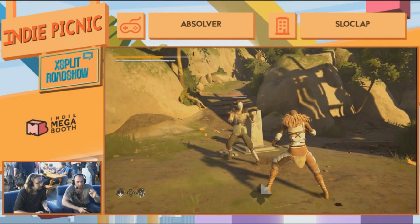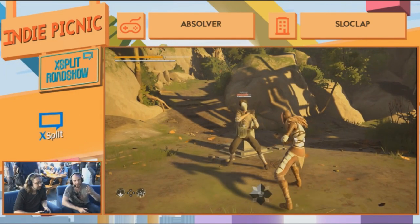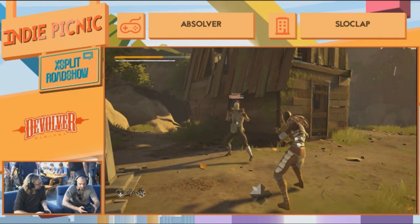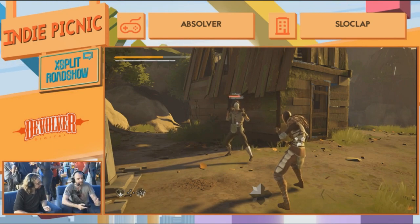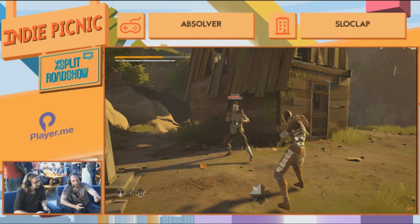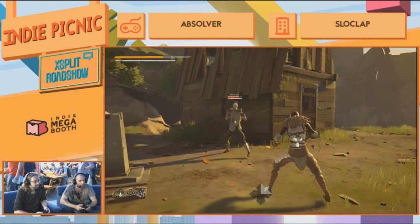There's one other small mechanic that's actually pretty important — we call them perfect attacks. The idea is we don't want you to be button mashing; we want you to be focused on the flow of your attacks. When you attack, you'll see on your stamina gauge there are two little arrows that appear, and that's the moment where you want to be attacking again. Kind of a Gears of War active reload mechanic.